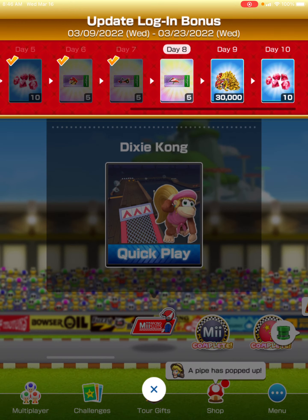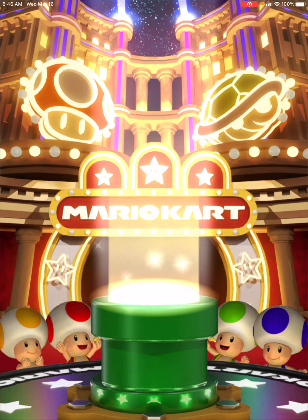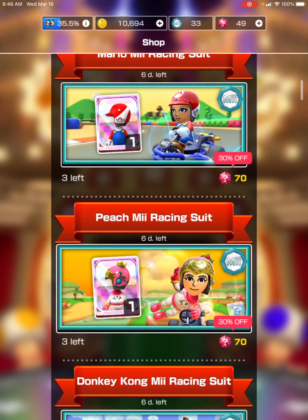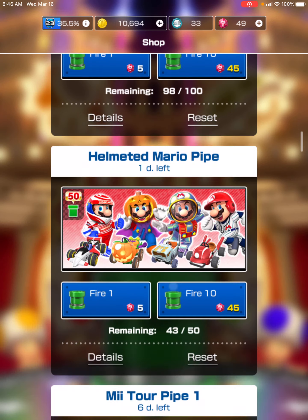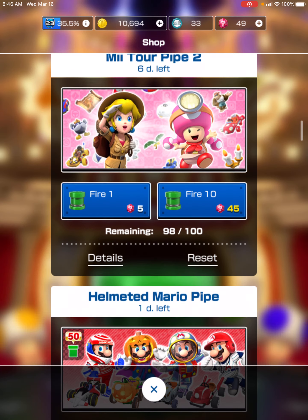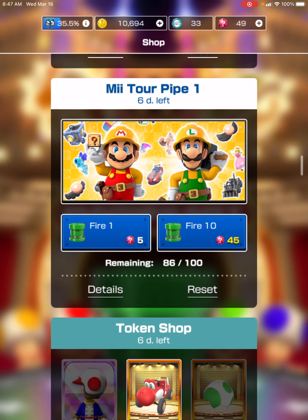Let's go ahead and look at what stuff they have. We'll get two free pipes. I saved up my rubies to be able to get a pipe — I really wanted to get a fire 10 pipe. Which fire 10 pipe should I do? Should I do Me Tour pipe two, should I do the Helmet and Mario pipe, or should I do Me Tour pipe one?